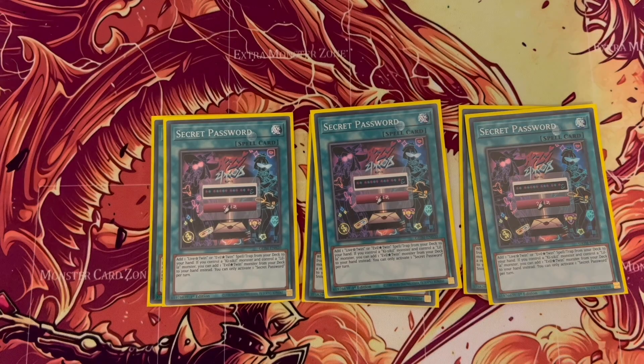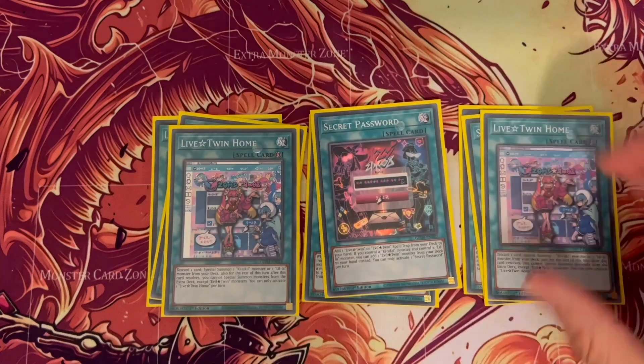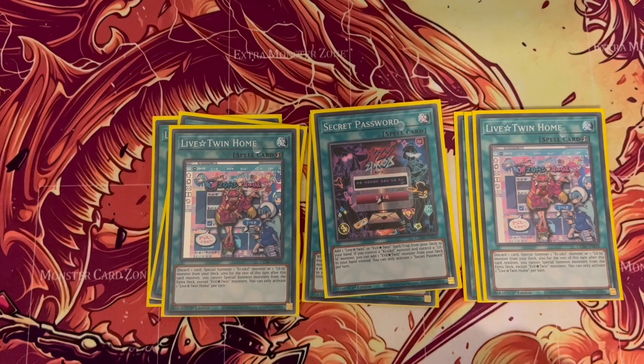Secret Password is the tutor of the tutor — it allows you to search out any of your Live Twin cards, and also lets you search out your Evil Twin monster in your deck, which everyone calls the brick, which helps if you want to thin out your deck as well. I run two Home, and people have been cutting this.